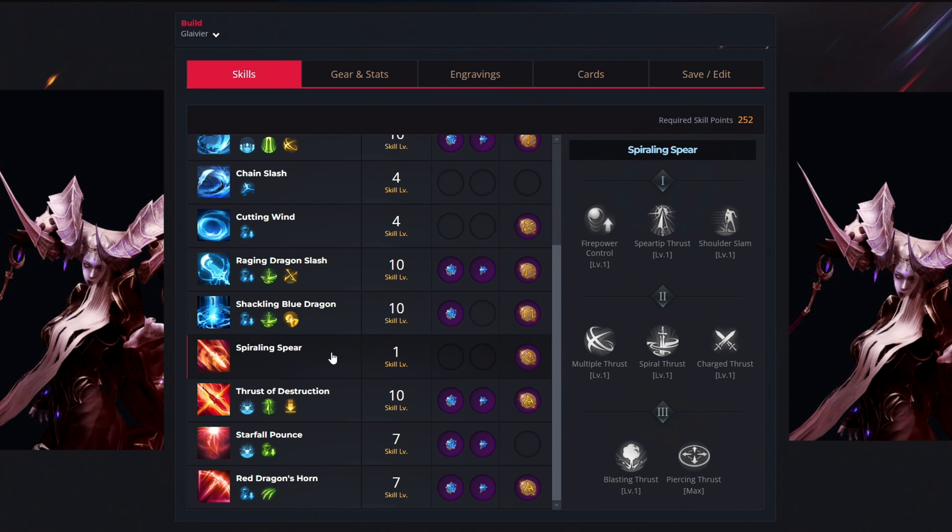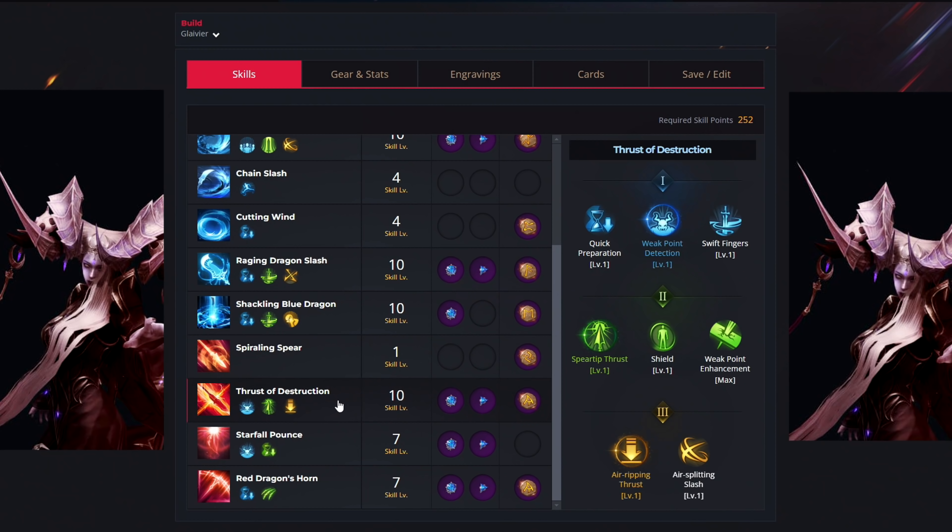Then moving over to the Spiraling Spear — for this ability, we only want to select the Bleed rune. Then for the Trust of Destruction, we use ten levels to unlock the Weak Point Detection, Spear Chip Trust and Air Reaping Trust tripods. For your gems, you want to get both types — one for cooldown reduction and the other one for damage increase. And for your rune, you want to get Gale Wind.